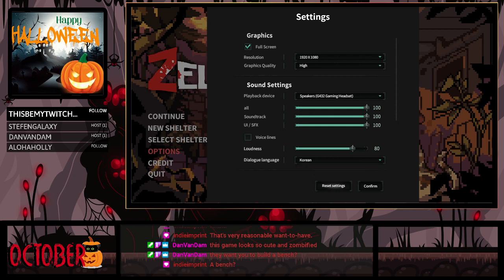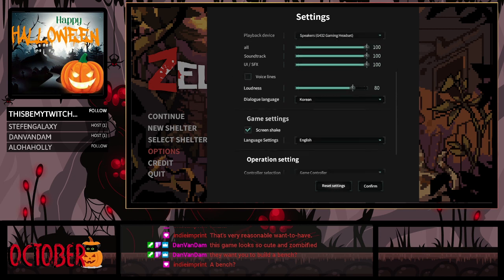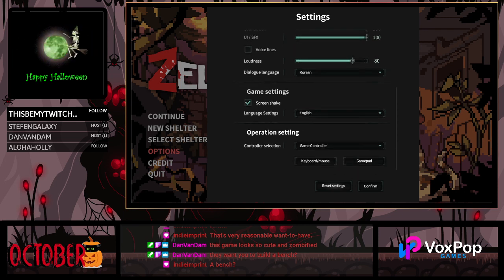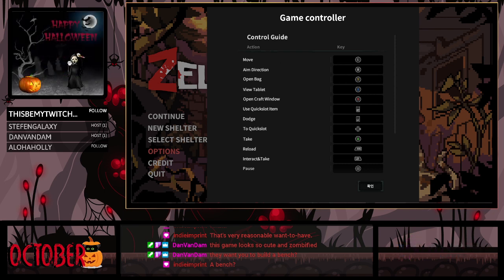While we're here let's check out the options again. It's telling me that Korean is the dialogue language even though it's showing English. Apparently you can do voice lines too. Looking at the gamepad controls — with LT you can dodge.